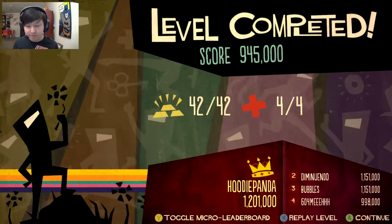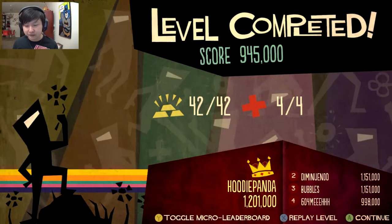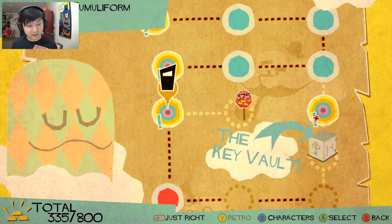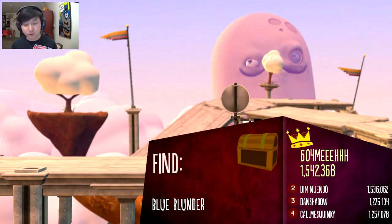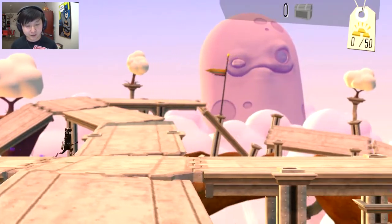Let's go ahead and toggle that micro leaderboard. Oh my god, how did he get so many freaking points? That's crazy. It's weird that it gives you those high scores of your friends — it really makes you feel like crap sometimes. We don't have enough gold for that second challenge level yet, probably after this level. That's one level down, guys — we're gonna make really freaking good progress here, I just know it.